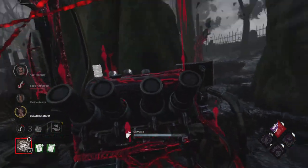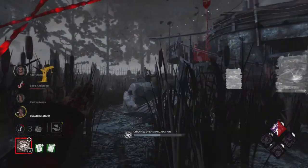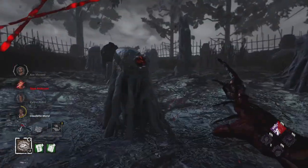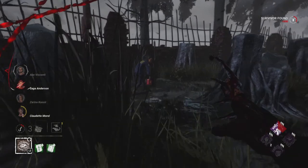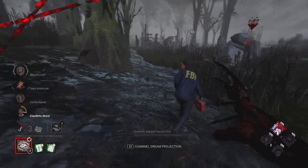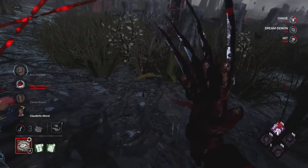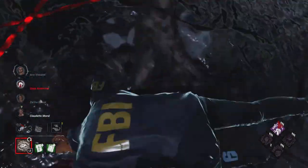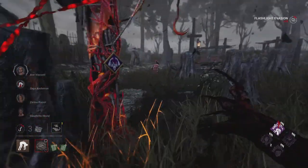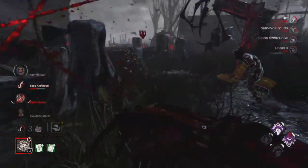Thrilling takes a full 60 seconds — that's one whole entire minute before you can get information again, which is already terrible. They need to buff Thrilling — maybe make it a 30 second cooldown and give it a longer slowdown. Keep in mind it only blocks the gens that aren't being repaired, so it's not even a slowdown per se, it's information. Dead Man's is fine; Grim Embrace is just like you only get about 12 seconds of slowdown.